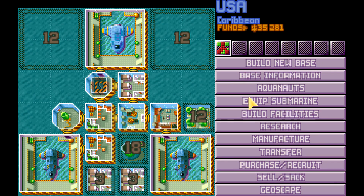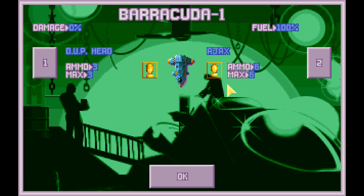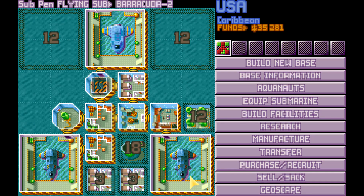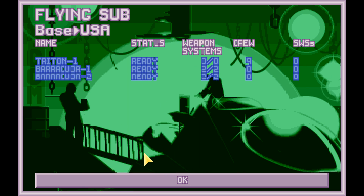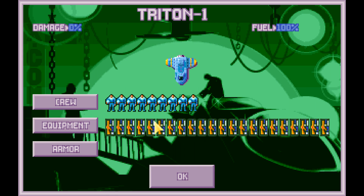That is just ammo. Equip sub, Triton 1. Also real quick, Barracuda 1, you've got the DUP head Ajax. Barracuda 2, you do not - that's intentional. Because there's a chance Barracuda 1 can just outright destroy a very small. So I'll send Barracuda 2 for the very smalls, Barracuda 1 for just about everything else. They could actually just dual-wield the DUP heads too, but we'll leave it at that.